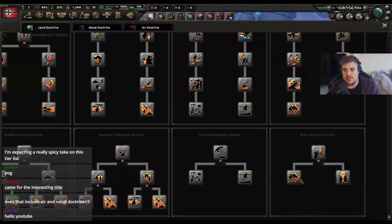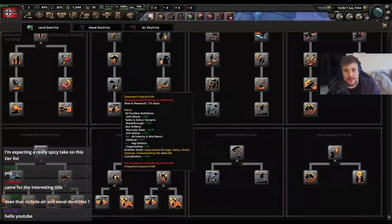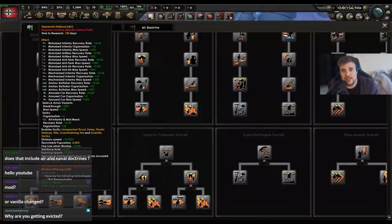We've got the mass mobilization path, we have the deep battle plan path, we have the infiltration path, we have the assault path, integrated support path, disperse support path, we have the blitzkrieg path, and the mobile defense path.